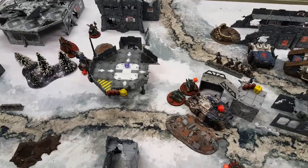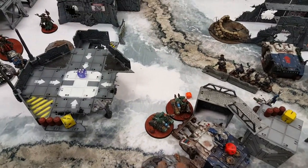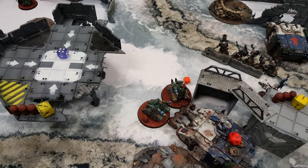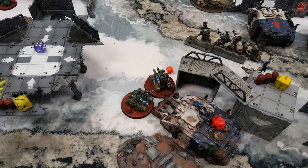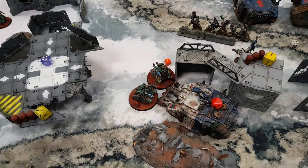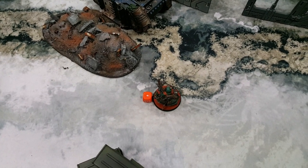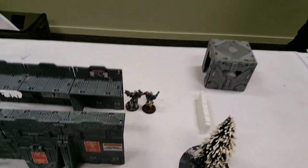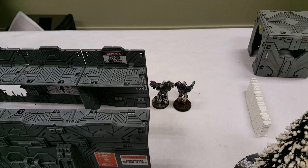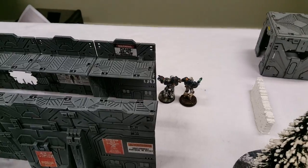At the end of Stan's Turn 4: the Kataphron Breachers fired at the Vindicator, failed to wound it, then charged - missing overwatch but putting four wounds on it. The Vindicator turned around in close combat and crushed one of them, scoring its first wound of the game in close combat. Down here, the Rust Stalker killed the last of the Chaos Space Marines. The Chaos Lord was killed by the Tech Priest's power fist, but the Tech Priest was then destroyed by the World Eaters' power fist in return.